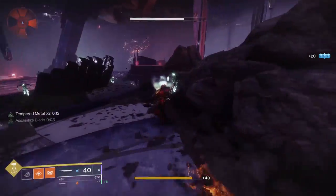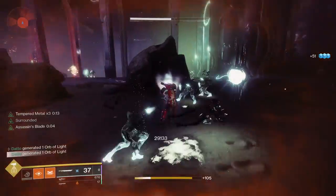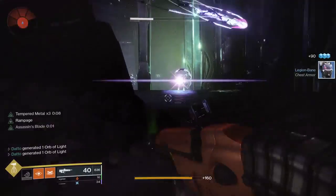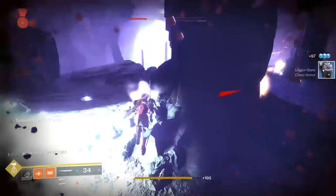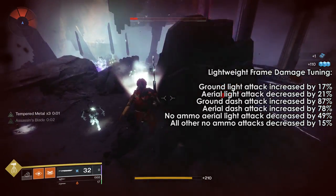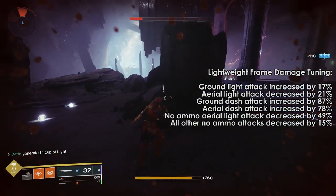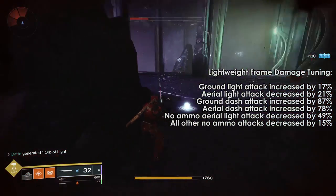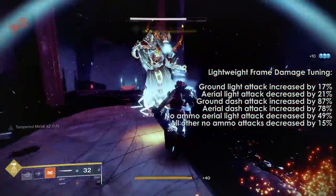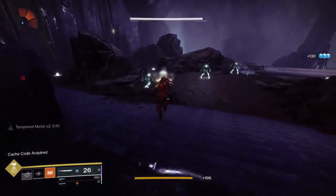Finally, swords are getting a much-needed buff. Ammo capacity is going up to a max of 70, with starting ammo going up by 10. Most of the heavy attacks on swords had their ammo cost increased from 3 to 4 to compensate for this ammo change. Lightweight framed swords had most of their light and dash attack damage increased dramatically, with aerial light attack damage going down a little bit. The reason for these changes is to make sure that players mix in light attacks with their sword use as opposed to just mashing heavy attacks constantly. Lightweight and aggressive swords will be showing up more in the new season.